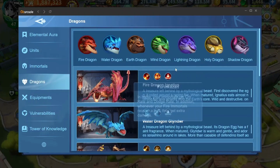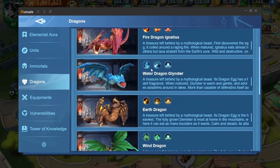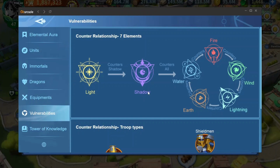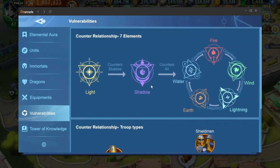Dragons are covered as well, but I've gone through dragons in different videos so I won't talk about them here. The equipment section — I think it's pointless to look at. But the vulnerabilities section is the most important thing you need to be aware of early on in the game.